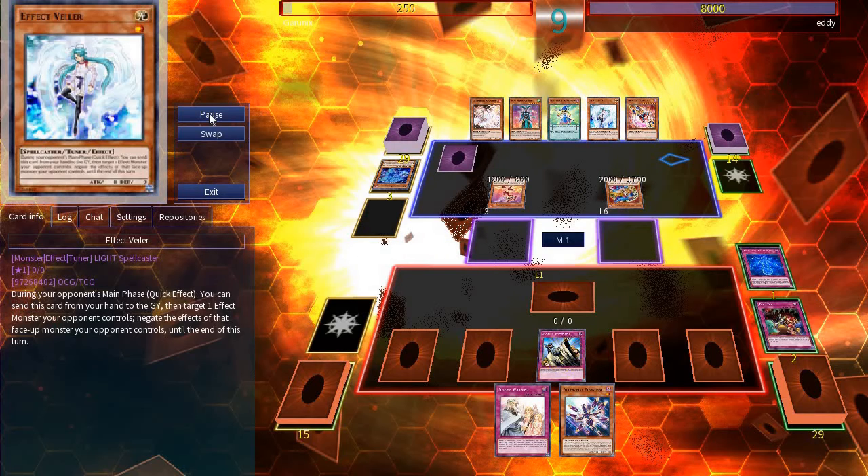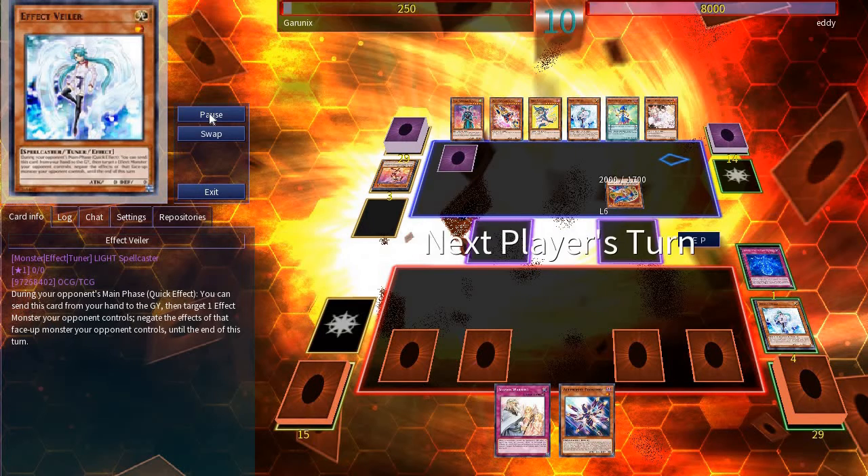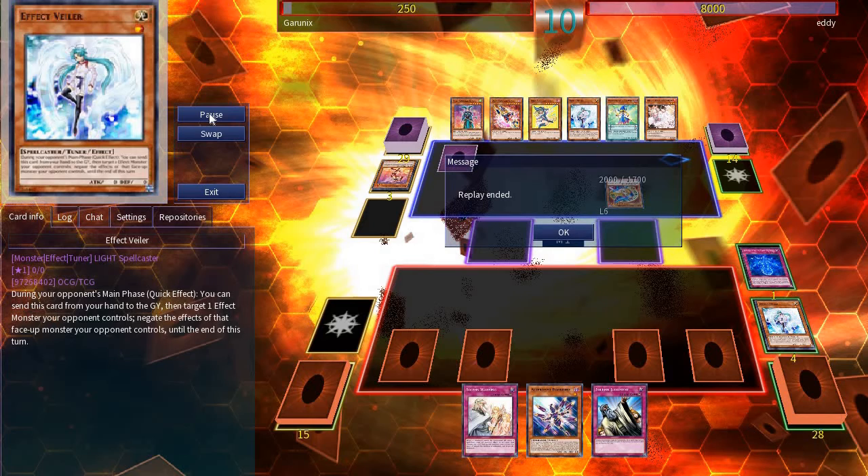Eddie's turn again — he summons Apple Magician Girl. I immediately respond with Judgment. Apple adds Magician Girl from the grave, and Eddie attacks with Magician Girl into my set Effect Veiler. I just surrender here. There isn't much I can do against Dark Magician Girl beatdown if I can't summon a monster.